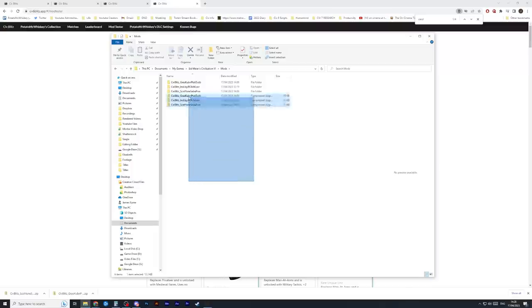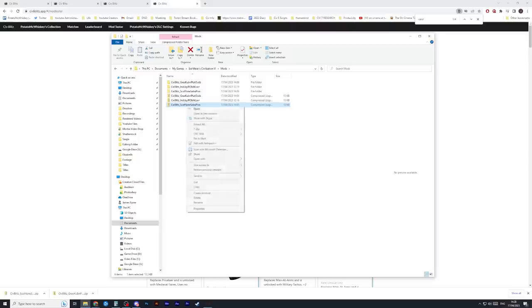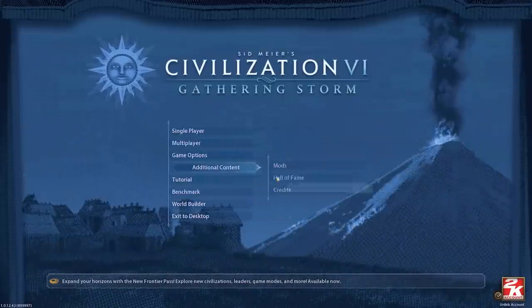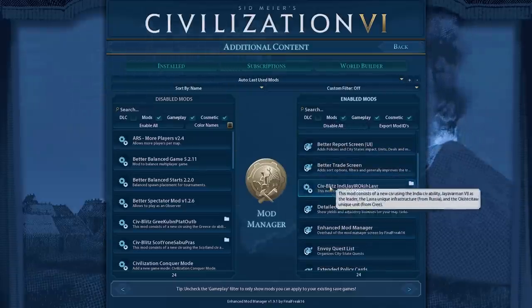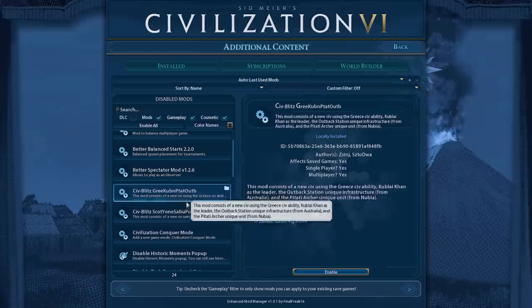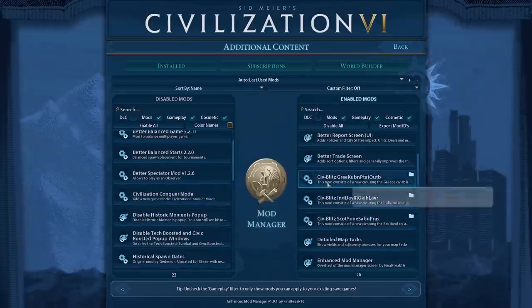I download the mod, then I put the zip file into PC > Documents > My Games > Civ > Sid Meier's Civ 6 > Mods, and then I just right-click, extract all, and extract it out — and you're done. That's it, you've installed the mod. Then you just go into Civilization, go to Additional Content, and your mod will be listed in there. It'll be called something like Civ Blitz — Greek, Kublai, etc. Then I just right-click to enable them and these mods are now enabled and I can use them.